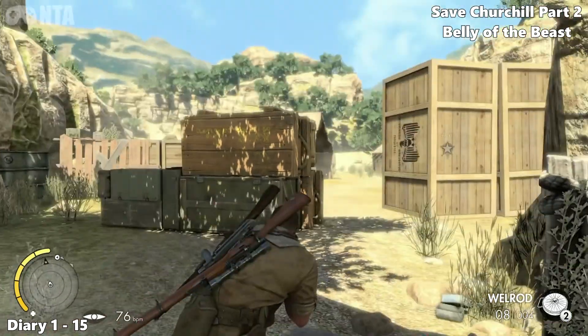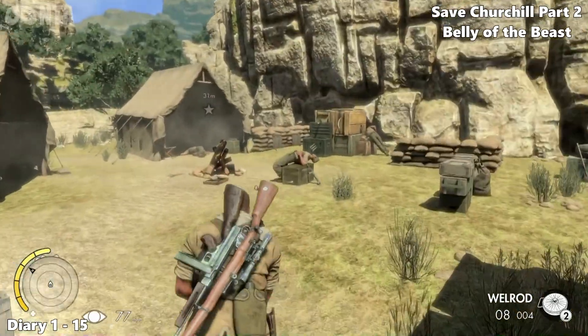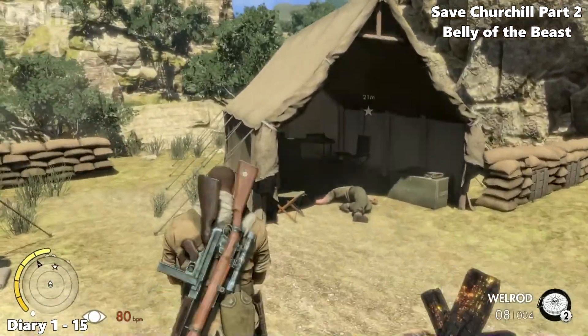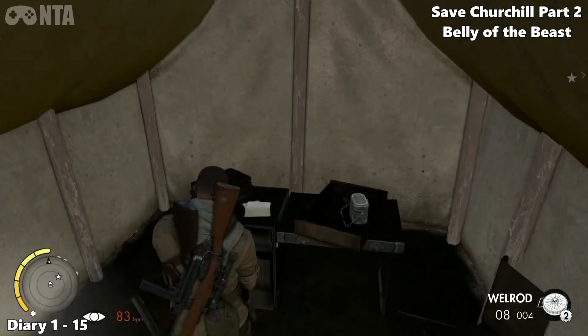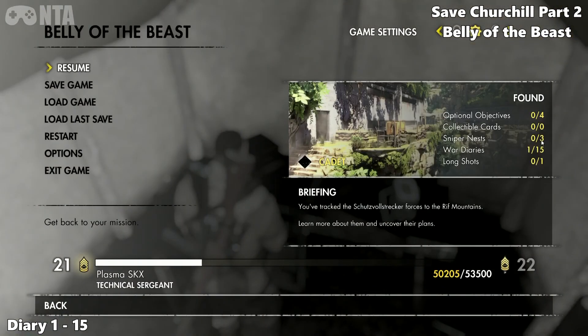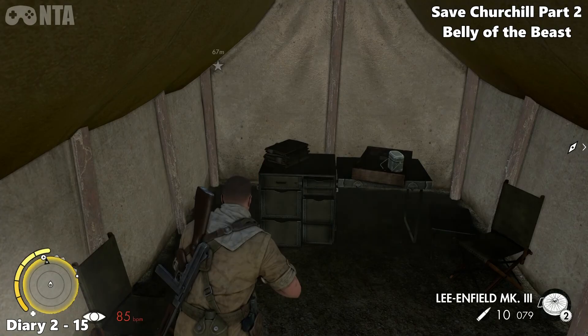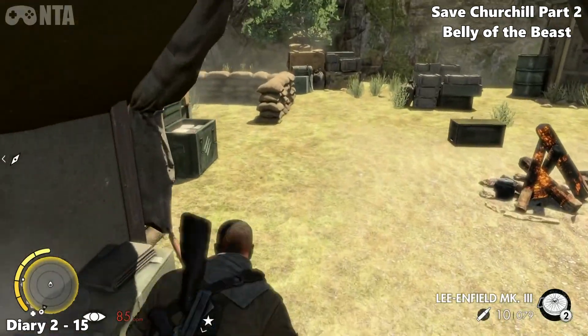Welcome back. This is now Save Churchill Part 2 — this is Belly of the Beast. As soon as you start, kill the guards in this area. Look in the tent off to your right to find your first diary of 15. So there's one long shot, 15 diaries, 4 objectives to do — the optional — and 3 sniper nests.